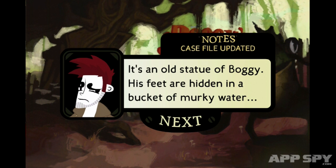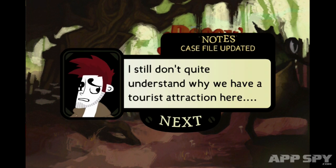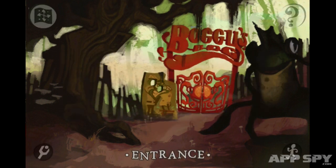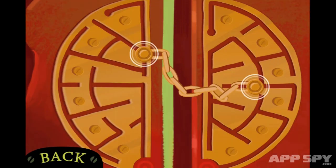Each location has clues liberally sprinkled around it. To interact with objects, you simply tap the item you wish to scrutinize. This will either trigger a mini-puzzle, or add a new piece of evidence to the detective's case file. Whatever the case, the result is guaranteed to bring you closer to the truth.